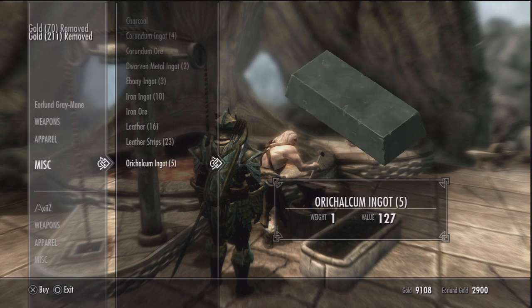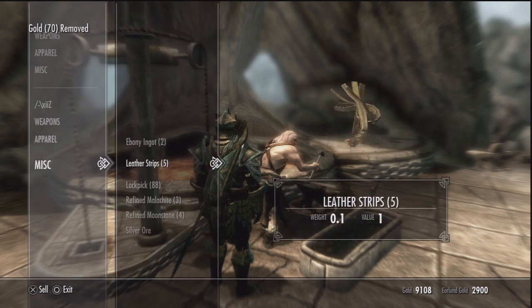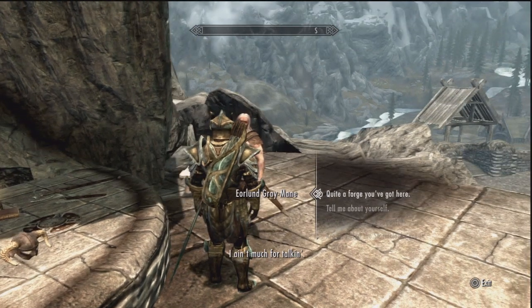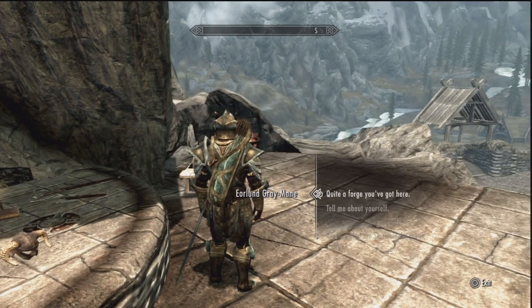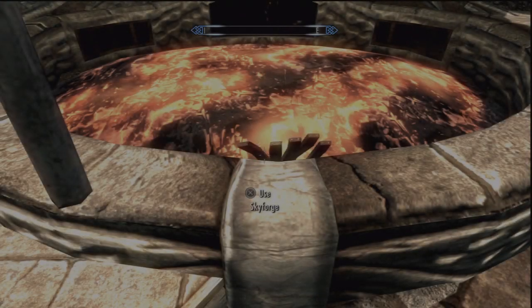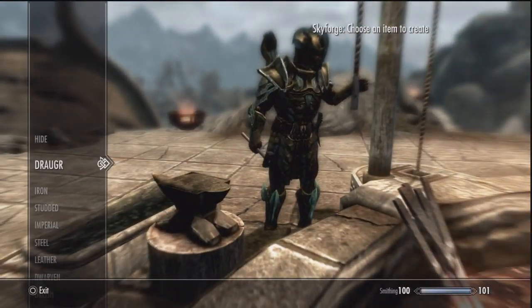I accidentally bought a silver ore — hold up, let me sell it back. I don't want it, you can have it back. Oh my god, I accidentally sold some moonstone. Hey, you gonna give back my moonstone? No? Well, forget you.